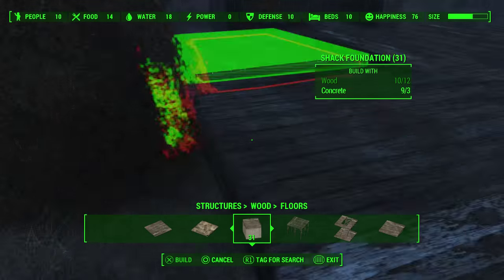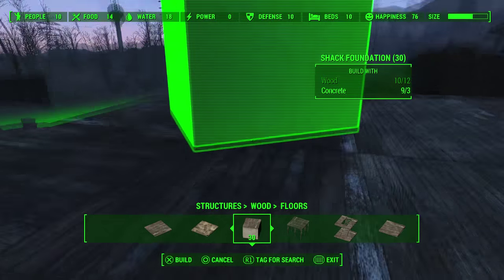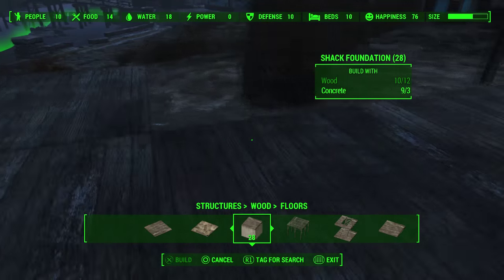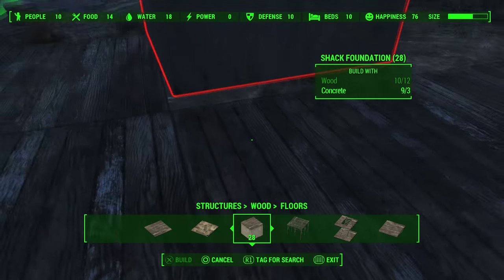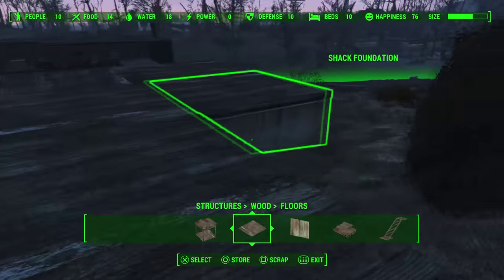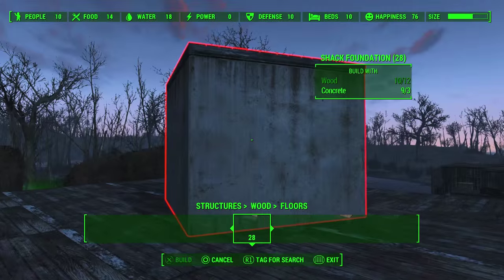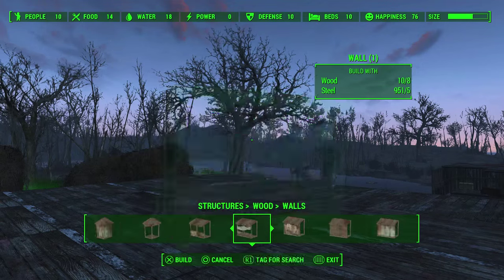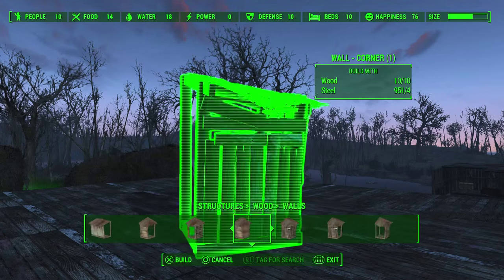Go ahead and make your settlement as big as you want or as much room as you have. Make sure if you're making it so big, you're going to need a lot of resources — not just wood. For power, you're going to need a lot of copper, and circuitry for certain turrets and stuff. So make sure you don't make it too big, otherwise you're going to be grinding a lot of materials.